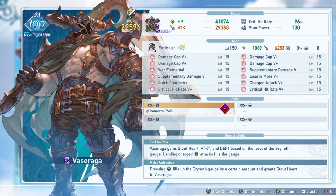All in all, Vasaraga is a more straightforward character than others, but does require smart positioning and understanding to get the most out of his high-damage heavy-hitting attacks, since it can be very easy for enemies to move out of the way while you're charging, given how long they can take.